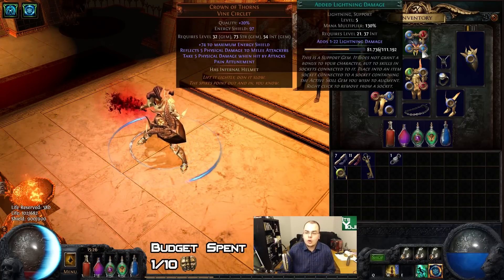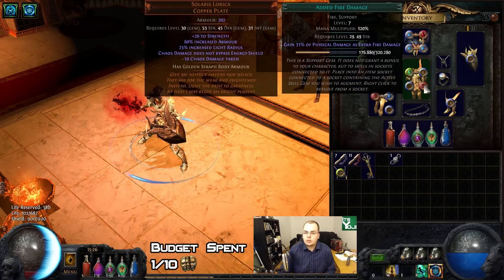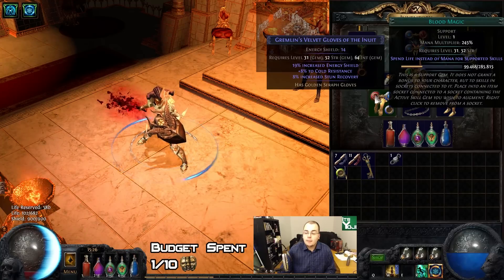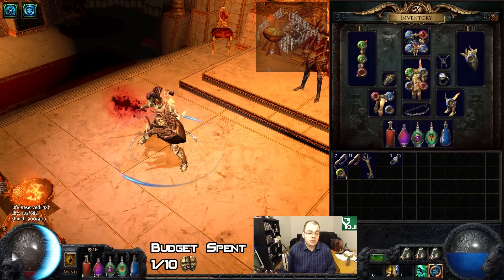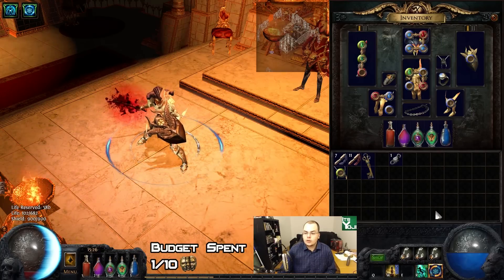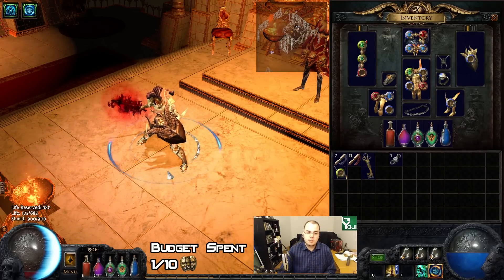My links at the moment are Controlled Destruction, Shockwave Totem, Added Lightning Damage — which I will replace for Increased AoE as soon as we get it in Act 4 — and Faster Casting. I'm also using Hatred, linked to something I'm leveling. Blood Magic is linked to Discipline to make us go lowlife, as you can see down here at my life globe — it reserves basically almost all of my life. And I'm using Whirling Blades with Faster Attacks for moving around and dodging attacks, which will be very important for this build as it is a very risky playstyle.